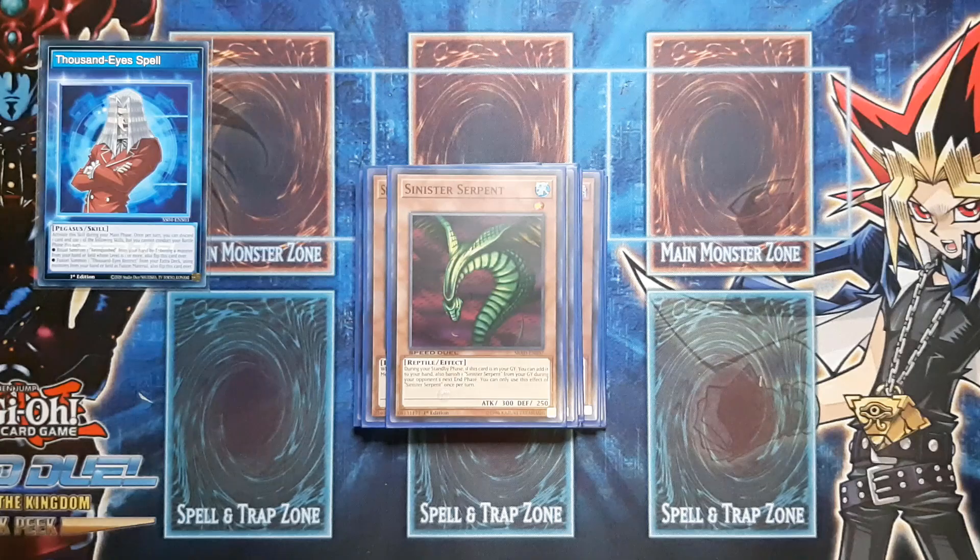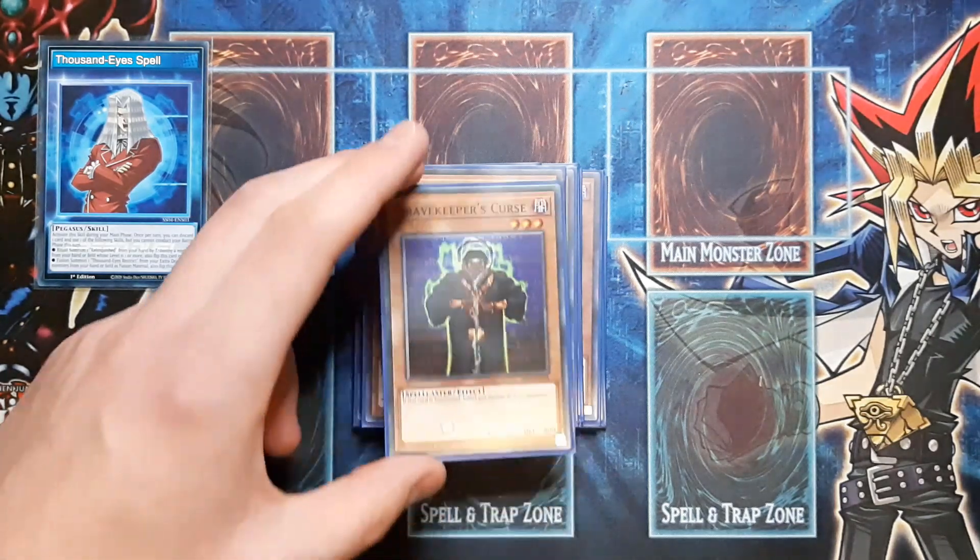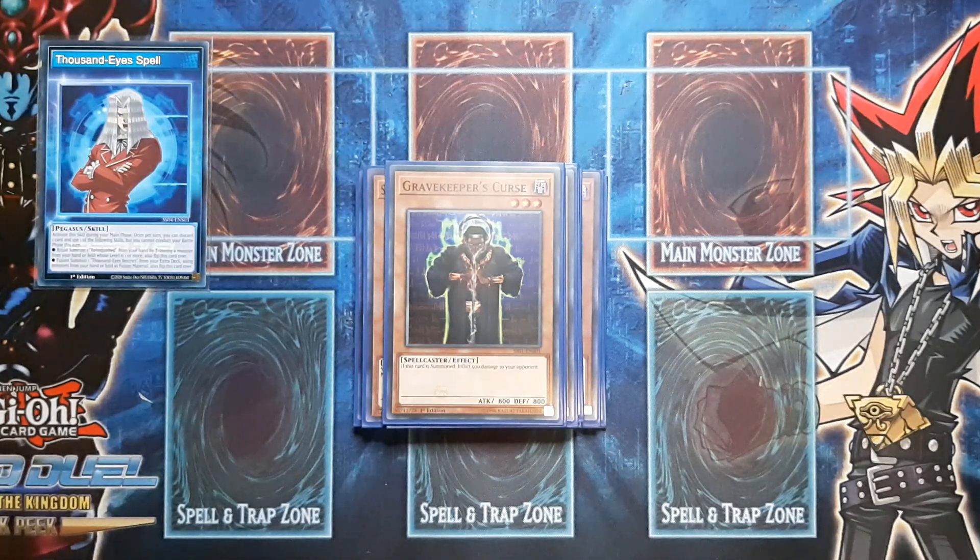Here's the other spicy tech — one copy of Gravekeeper's Curse. This may seem a little bit weird at first glance, but I found in a lot of my Burn matchups while playtesting I was in a situation where I needed just that little bit more burn damage instantly. Lava Golem would have worked but I wanted another alternative, and Gravekeeper's Curse was that alternative. What makes it a little bit better is that once again it's a dark monster with less than 1500 attack, like all the dark monsters in this deck, which will become very prevalent later on.